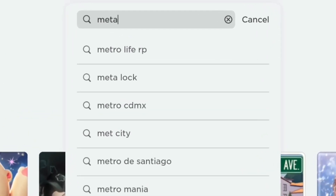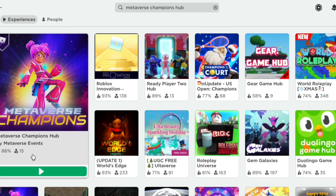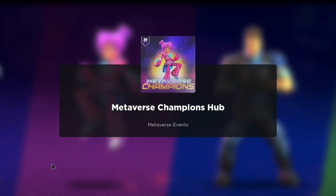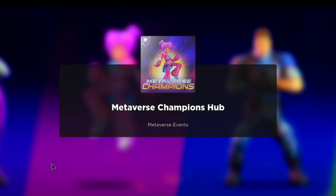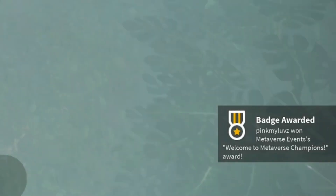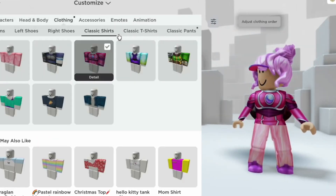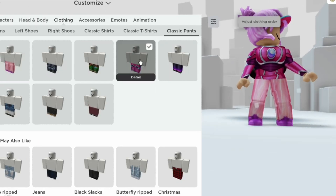I'm so excited to show you the next item. Search Metaverse Champion Hub. These free items are so easy to get — all you have to do is join the game and you will get a badge instantly. The items can be found in Clothing; it's a classic pants and shirt.